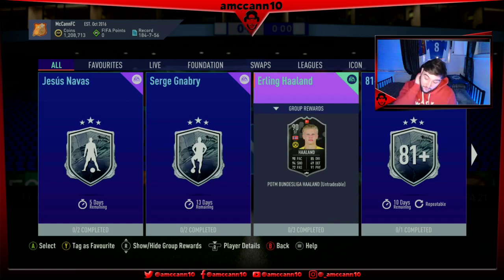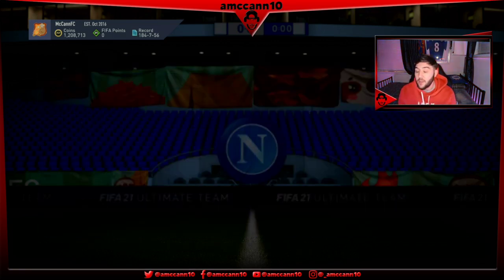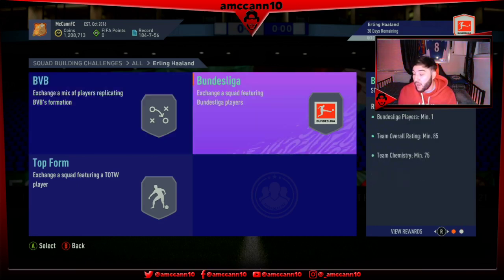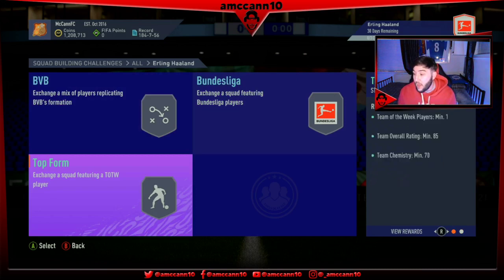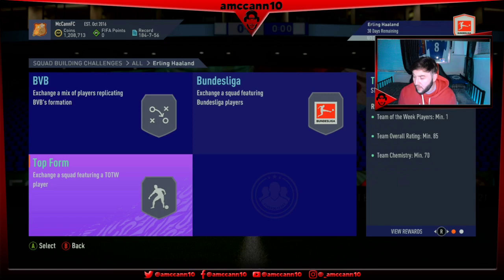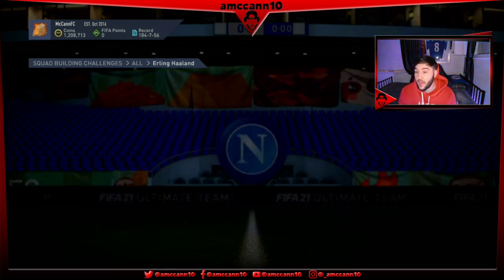Erling Haaland - player of the month for November I believe. On the face of it his stats look decent - 85 dribbling, 91 physical, 94 shooting, 90 pace, passing's a bit meh but hopefully he's got the right key passing stats in the right areas. Dortmund player, team of the week minimum 1, 84 rated for a jumbo premium gold pack; Bundesliga player, 85 rated, 75 team chemistry for a prime electrum players pack; and for a prime mixed players pack, team of the week 1 player, 85 rated and 70 team chemistry.